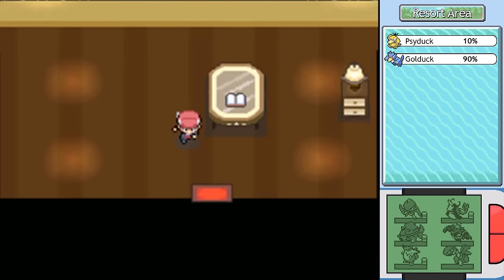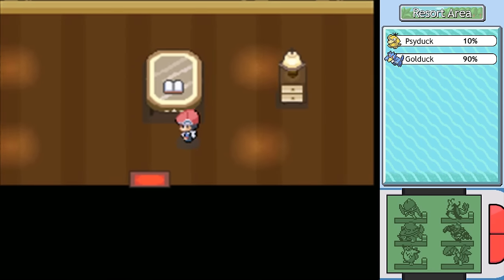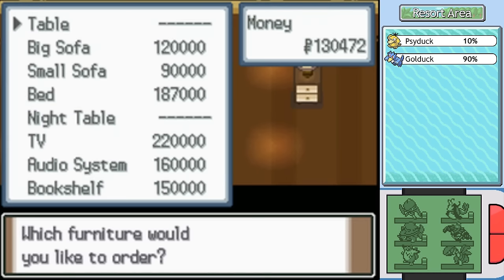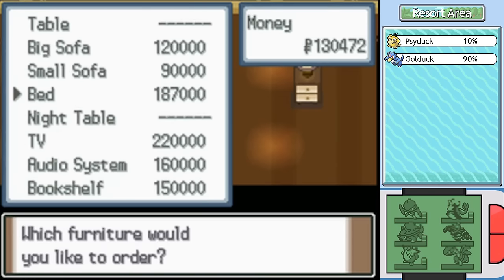I was thinking it would be kind of cool to fill it in, because you get visits from various characters after you do. It's sort of a neat feature, but it's very expensive to do. So I think I'm just going to order one more item here. Chandelier. Oh man, I can't afford the bed. I wanted to have Dawn over for a visit — but I don't think that actually makes her come over and visit. It'd be funny if it did, but it probably doesn't.